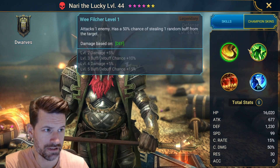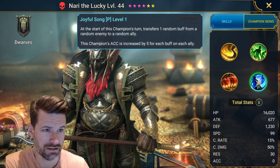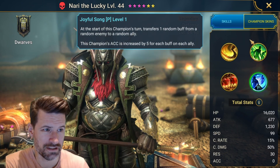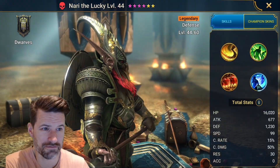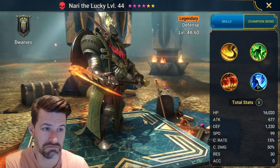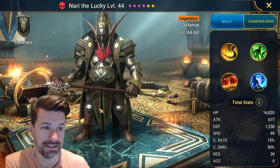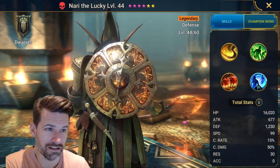I'll have to get Nari set up one day. But I don't think he does too much, really. It's a shame, he needs a buff. He's a cool looking champ, real cool. But as soon as he came in, everyone got him and was like, what am I going to do with him? Not much, really - just sit in the vault and look after your vault champs.